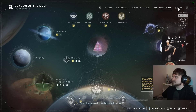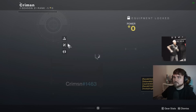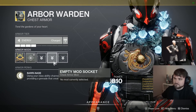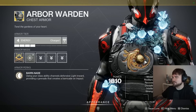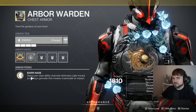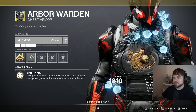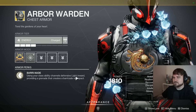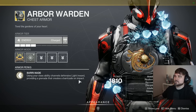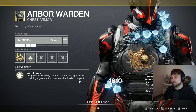Let's read what it has here in the description. You can get it today because it's the chest lost sector — if you're watching this video you have less than 20 hours left to grab it. Go beat the lost sector on the moon and you can get it. Arbor Warden exotic titan chest piece — it's got a barricade using your class ability that channels defensive light inward, providing a grenade that creates a barricade on impact.